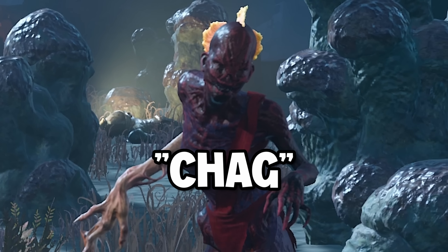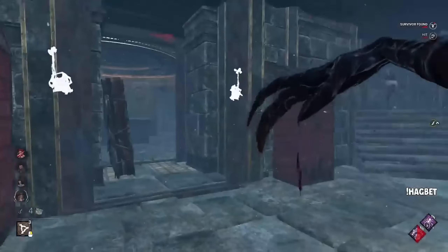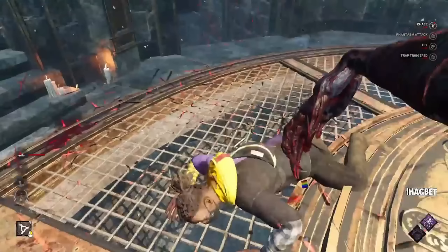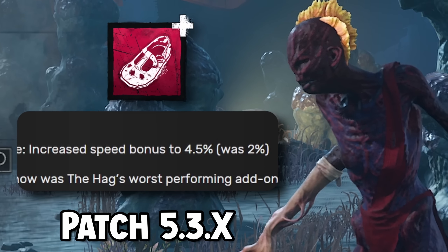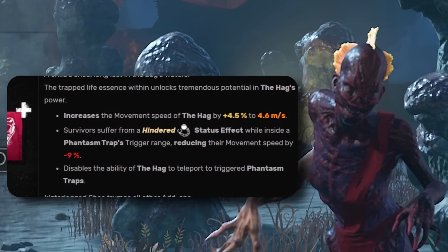Chase Hag, or Chag, has been a meme in the Dead by Daylight community for years. As a killer primarily known for playing slow, never chasing, and using their traps to get hits or pressure, the Waterlogged Shoe add-on — which at the time changed Hag's movement speed from 110% to just slower than Trapper — was a complete joke, as it made her traps completely useless.